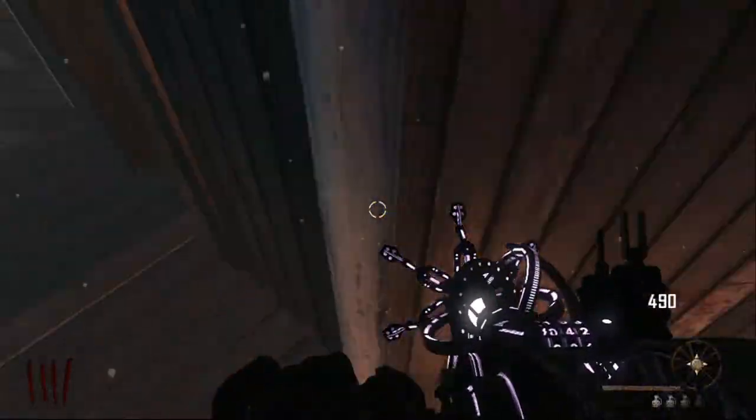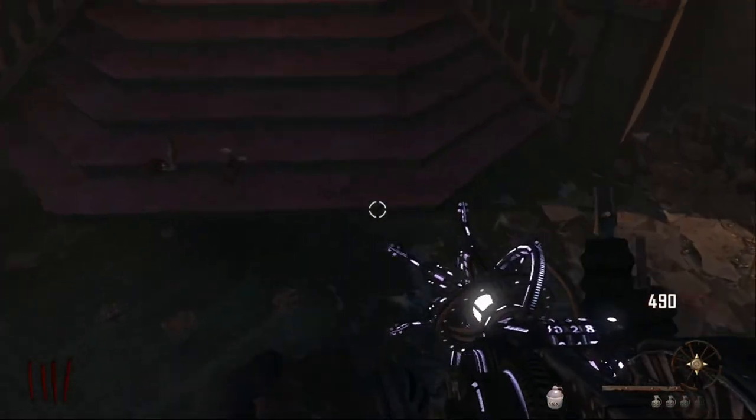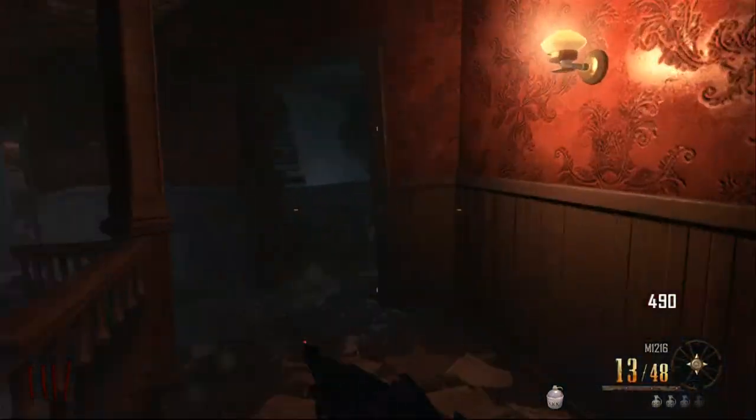If you go back to first person, what you need to do is just press R2 and then shoot yourself up, jump, and then you start to fly. Pretty much this is really useful to get inside buildings without opening up the door.